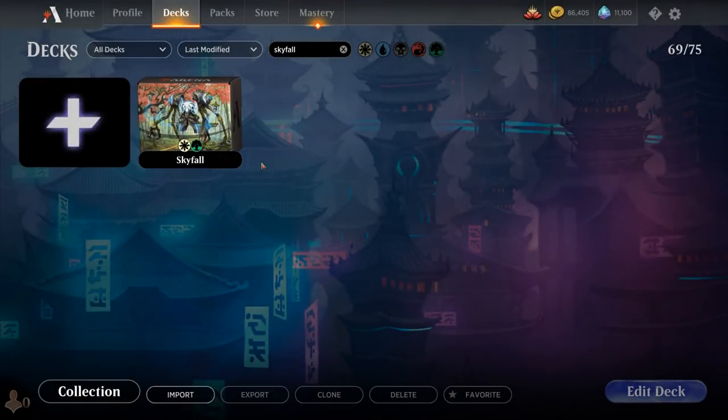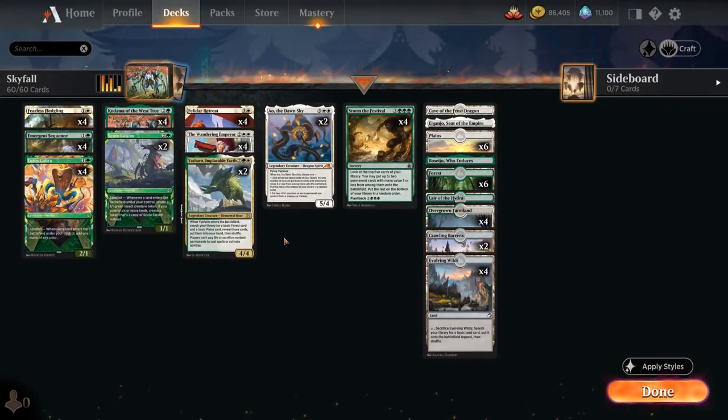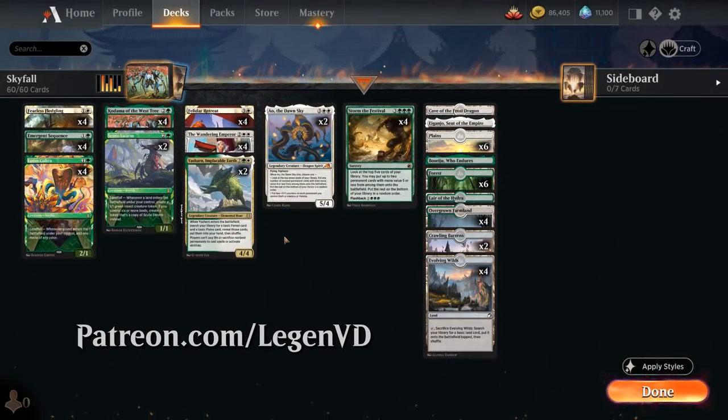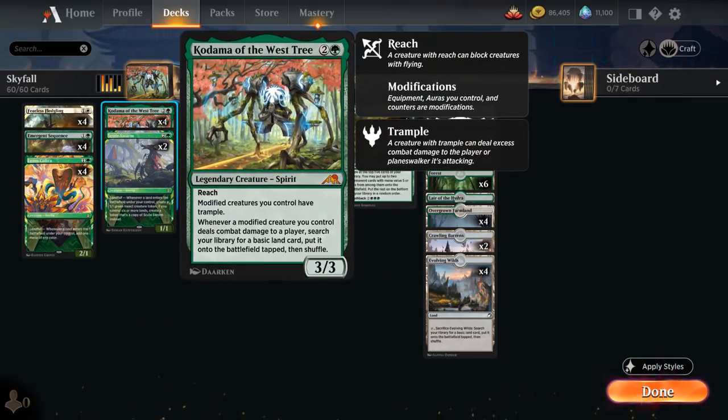Hello and welcome to another Standard Games video. Today we're taking a look at a green-white Landfall deck as voted on by my supporters on Patreon, featuring the full playset of Kodama of the West Tree — a 3-3 legendary spirit from Kamigawa Neon Dynasty with Reach. Modified creatures we control have Trample, and whenever a modified creature deals combat damage to a player, we search our library for a basic land and put it onto the battlefield tapped.